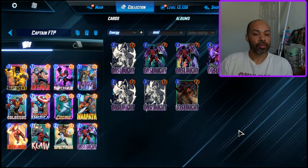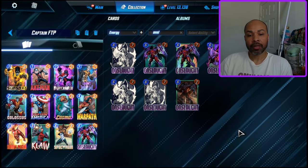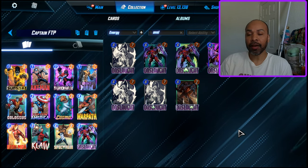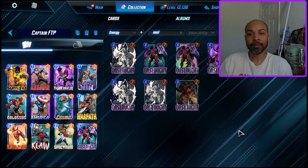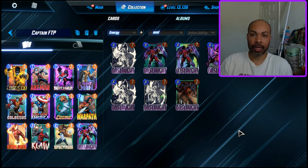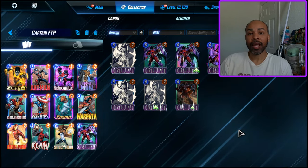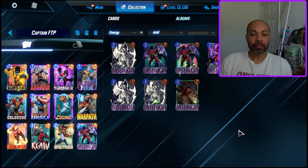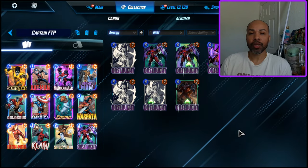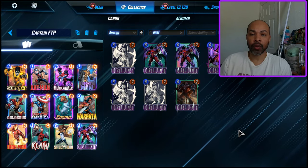Let's get into the deck breakdown. We have Sunspot - that's good if you need to skip turns, nice good early play. You can also pair Sunspot in an Ebony Maw lane to further build that up. We have Ant-Man who works with Onslaught very nicely - when you fill up your lane, Onslaught doubles Ant-Man's bonus, so plus eight, which is fantastic. We have Nightcrawler. What Nightcrawler allows you to do is play him to a different lane so now all three of your lanes have at least one card in them.